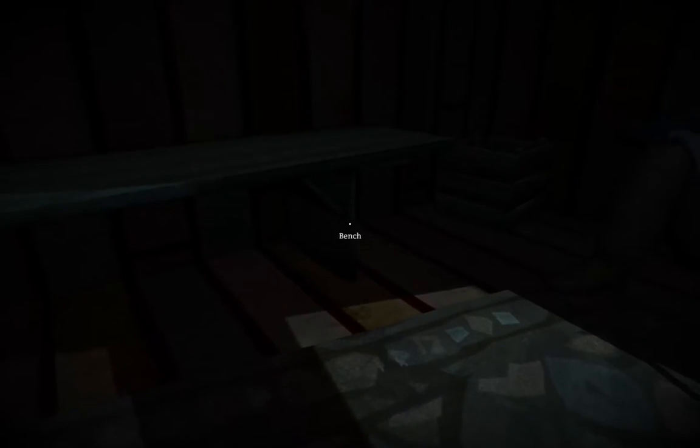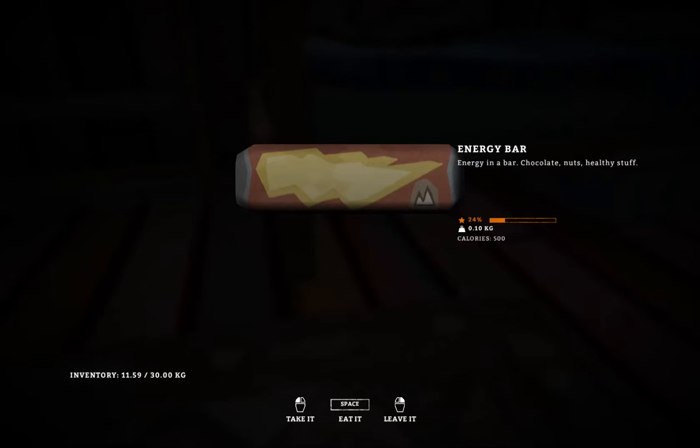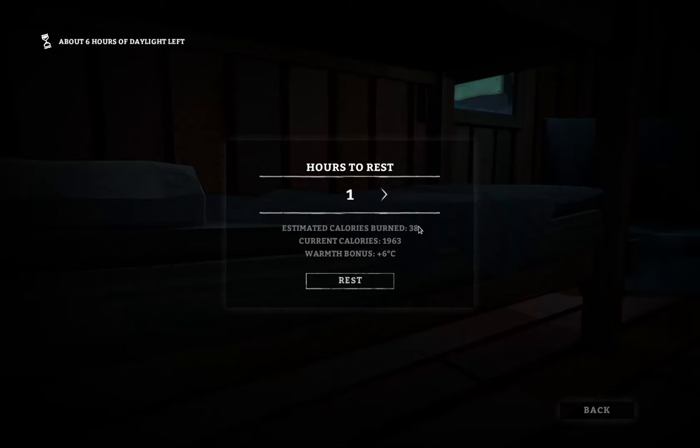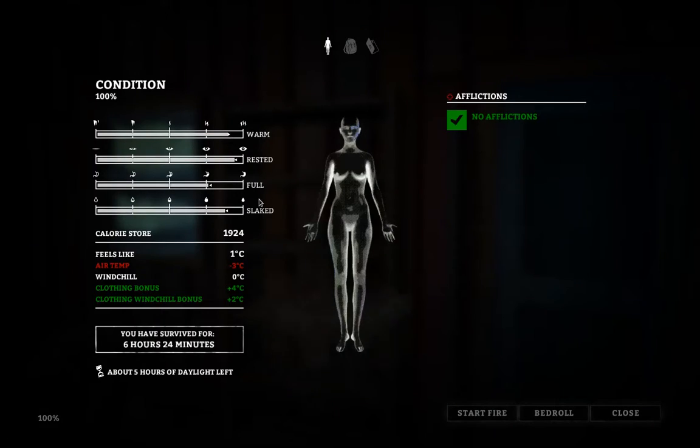Is there anything in the crate? Let's check under the benches and beds — energy bar, let's take it. I suspect if I sleep here for an hour it will burn 38 calories but I'll warm up a bit. I don't want to use up all my daylight. Nice and warm now.